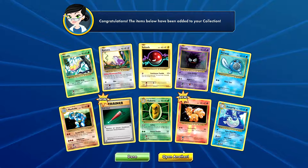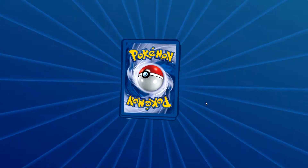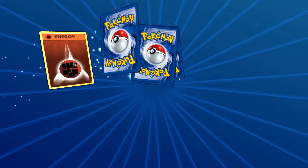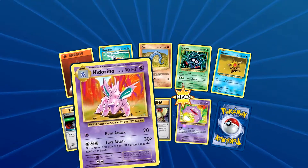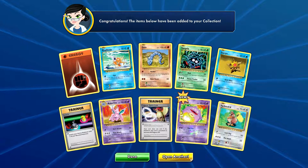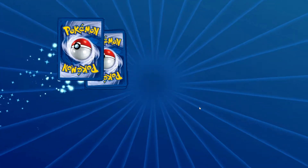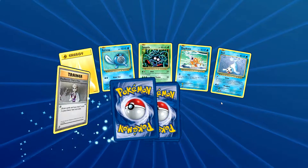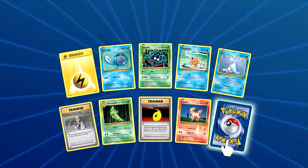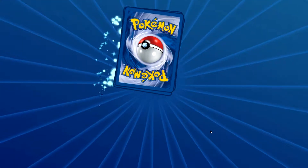That's a Dewgong - that is underwhelming. What do we have? Come on, need a Rhyhorn... Farfetch'd! Yay, I can't believe I got a Farfetch'd. Just seeing the same Pokemon coming up now. Starmie - I've already got one, nothing to me.